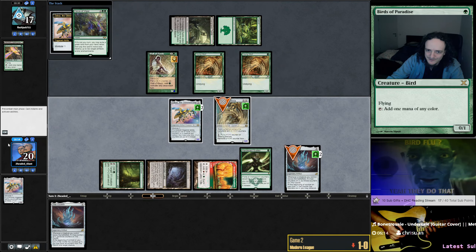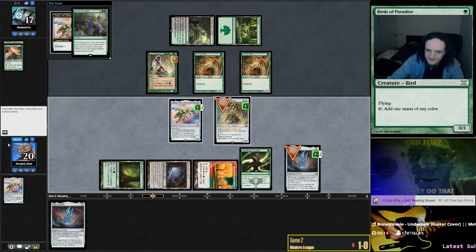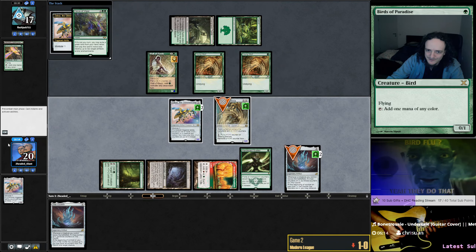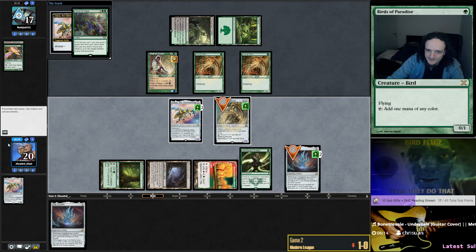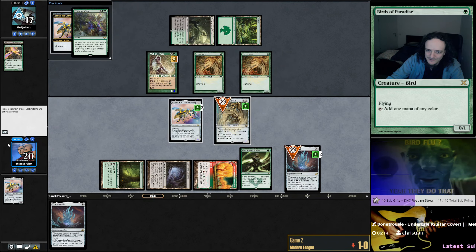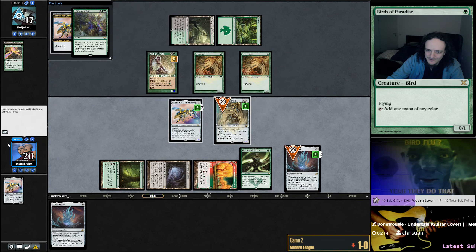I'll play the Urza's Saga and Patchwork. Might play Arcbound Ravager next turn or make a Construct — depends what they do. Is it the Urborg deck or the Coffers deck? Looks like it. Scales is a nice draw, so I'm gonna make a Scales and a Ballista here. If it's the Cabal Coffers deck, we just need to kill them as quickly as possible because that deck is sort of like Tron — once it has assembled its big mana, you just kind of lose. Demolition Field — looks like it's exactly that deck.